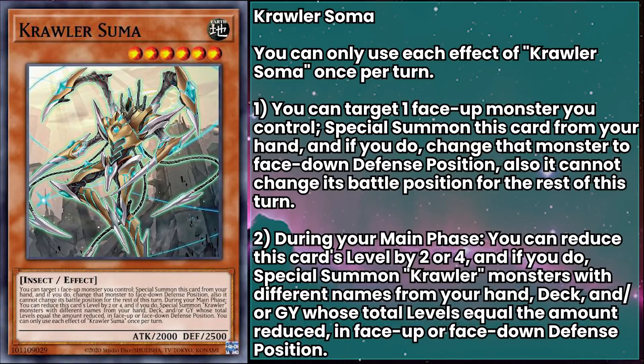Crawler Soma is a level 6 monster with 2000 attack and 2500 defense. While this card is in the hand, they can target a face-up monster you control, special summon Soma from the hand, and if you do, change that monster to face-down defense position — though it can't change its battle position for the rest of the turn. During your main phase, you can reduce this card's level by 2 or 4, and if you do, special summon crawler monsters with different names from your hand, deck, or grave, whose total levels equal the amount reduced, in face-up or face-down defense position.